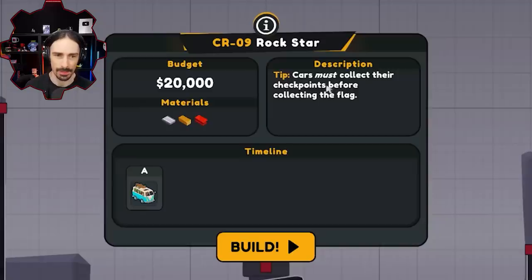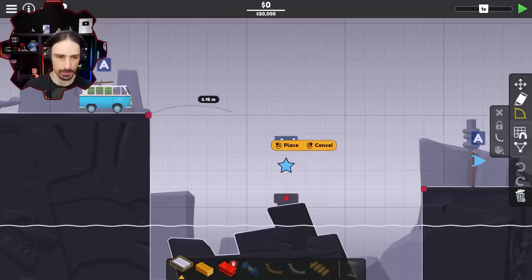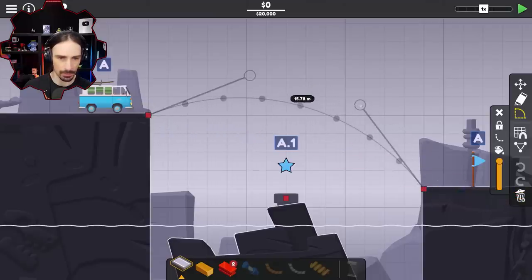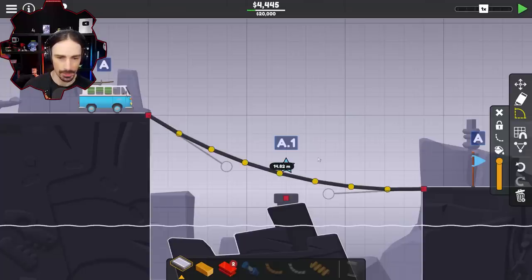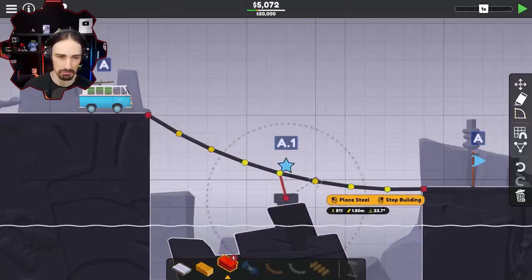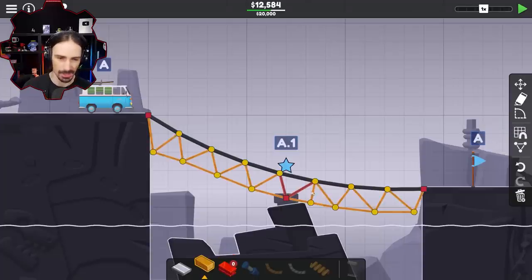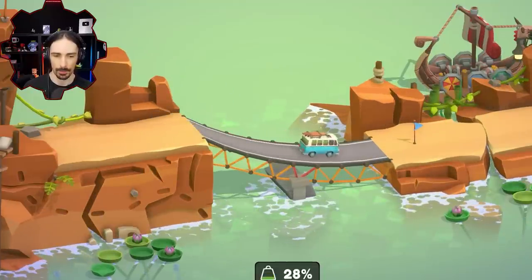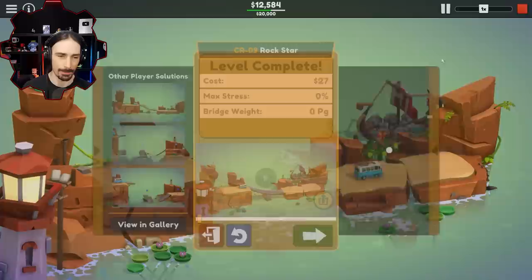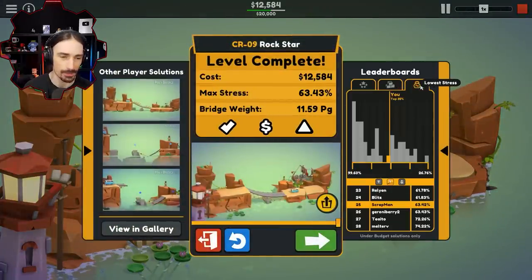Cars must collect their checkpoints before collecting the red flag. This is a checkpoint then. Let me try the good old trace tool. Fill this in with road. Two steel — that makes the most sense for steel placement. Triangulate. A little bit of wonkiness here with the dimensions, but let's see how this feels. Oh boy, that was a rocky drop in, but we made it. That's a success. Top 50%. Top 35% — that's pretty good too. It's Blitz — a familiar name. Beat me by one place.